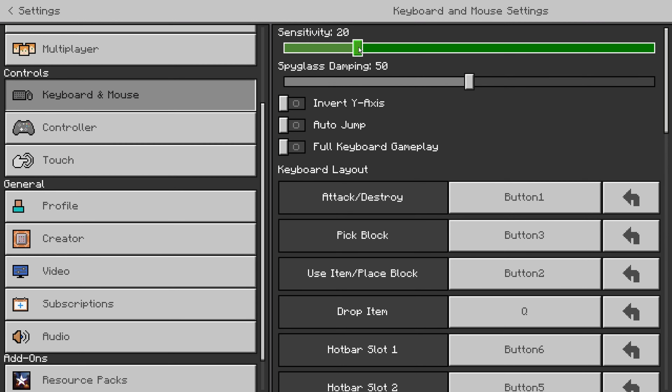The next most important thing, in my opinion, is CPS. Now CPS is incredibly useful on servers like CubeCraft, however if you want to combo on Hive, it's not that useful.